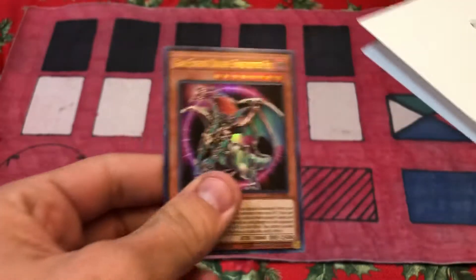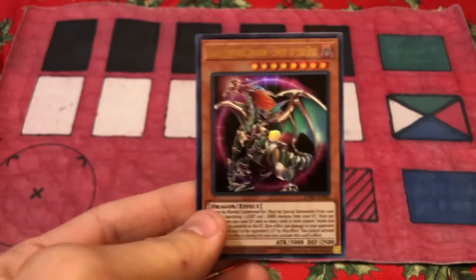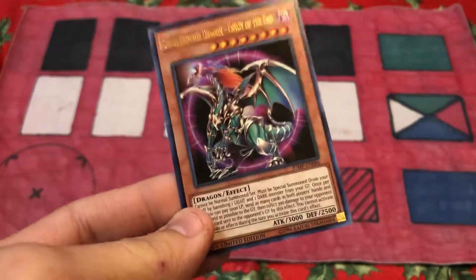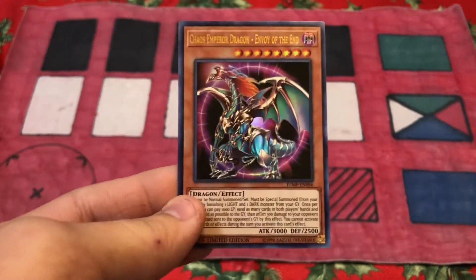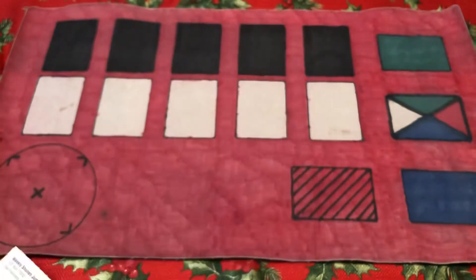Get a knife that could like kill small animals and use it to open boxes and letters and stuff. Chaos Emperor Dragon in its glory. I have a feeling this will come off the ban list soon — otherwise, why would Shonen Jump send it to me? They just want me to suffer? I don't think so. They love me too much for that.